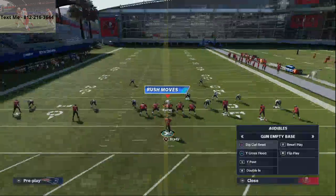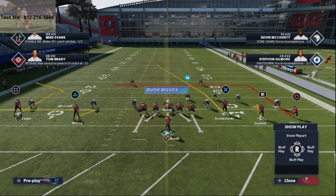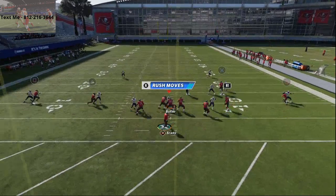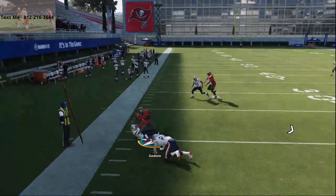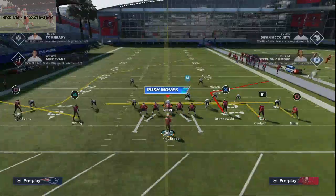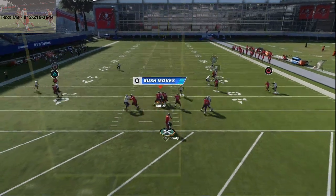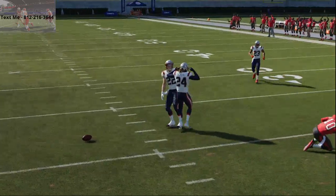If you want to run mesh, what I would recommend is running it like this — take Godwin and motion snap him on the mesh, just very simple. This is going to kill cover two man. Any motion snap to Chris Godwin is going to be awesome for you, and this is going to allow you to really run the whole mesh concept, not just part of it. Then you'll see these levels — take Godwin, put him on that smart route end route, and now you're running levels off of Y Corner. So much you can do from this offense.